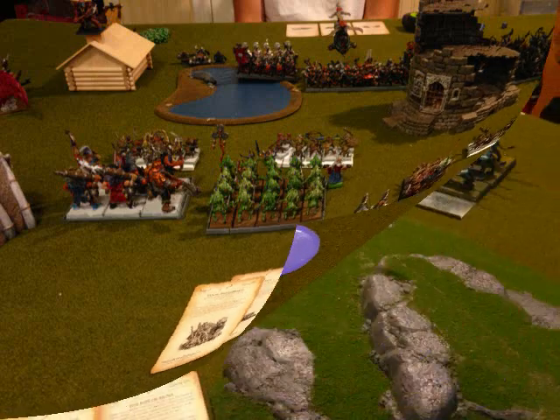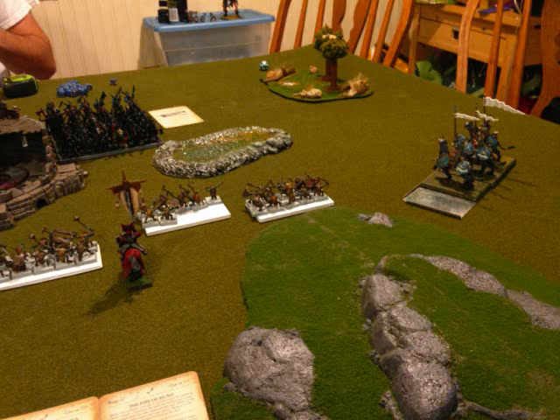On this side I'm moving everything up, staggering the Knoblar units so that when he charges, he'll go through a couple of them before hitting my BSB. I'm also moving the Demigryphs around to get them past the swamp and hit the Gore unit in the side or rear. I want to leave a window between the Knoblar units to shoot a Purple Sun down, because my BSB did get Purple Sun.